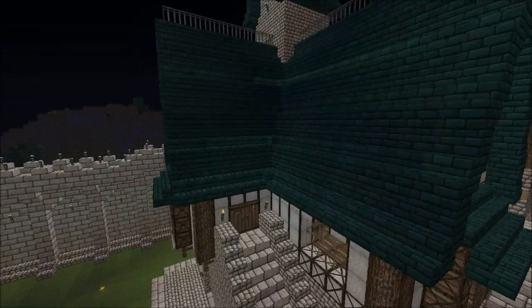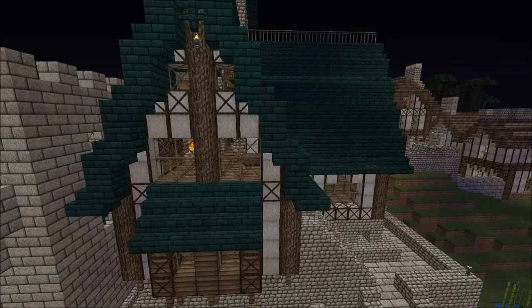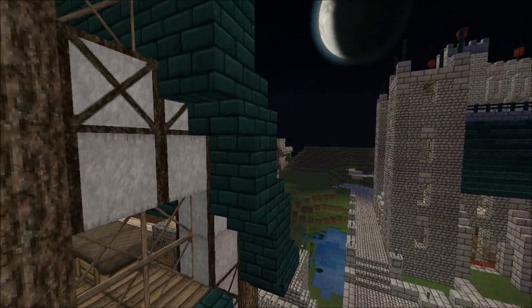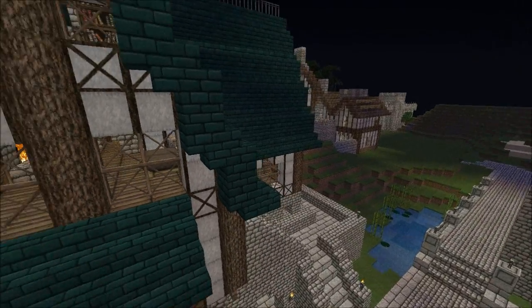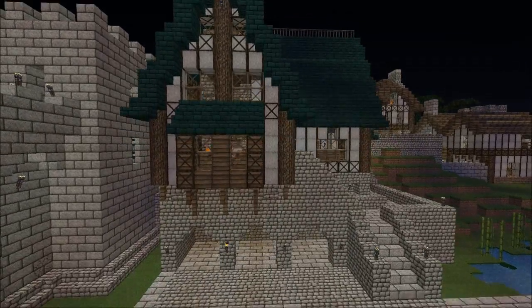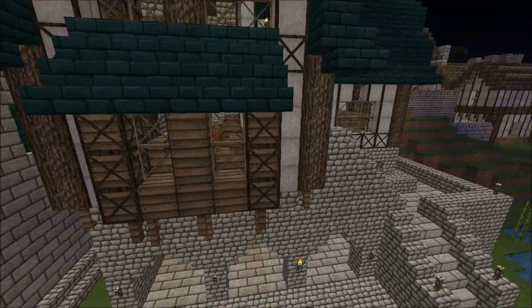The roof is rather involved on this one, but all it is is just two solid blocks stacked up with stairs on top, and you just keep repeating that all the way to the top. The only part that's different is on the outside — I put upside-down stairs just to give it that full thickness, and it really makes it look nice. Inside the house it doesn't have that, just so you get more room.